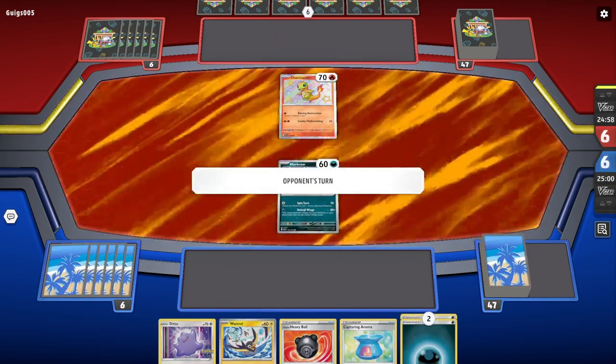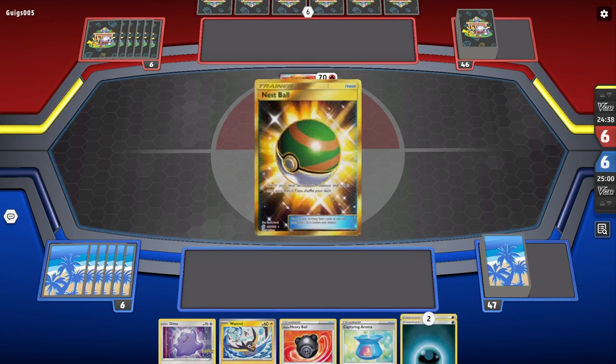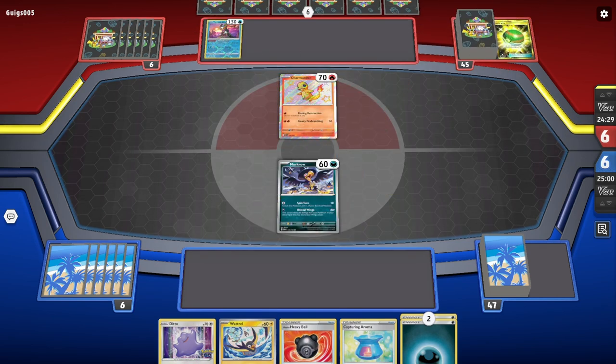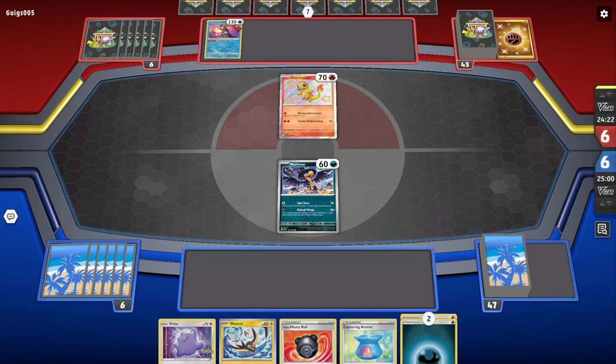If I get the Ditto, that maybe was the way to play. I needed to get the Squawk ability EX — I could take a prize this turn, I'm guessing. I'll see what I have off Heavy Ball, then see what I hit off Capturing Aroma. Hopefully I hit a Squawk ability EX, that's really what I need. With Squawk, I'm not guaranteed to get the knockout even with that, because I only get one Pokemon in the discard pile.